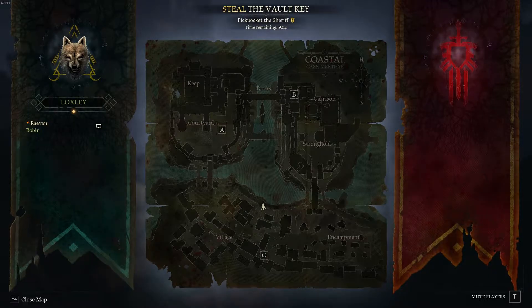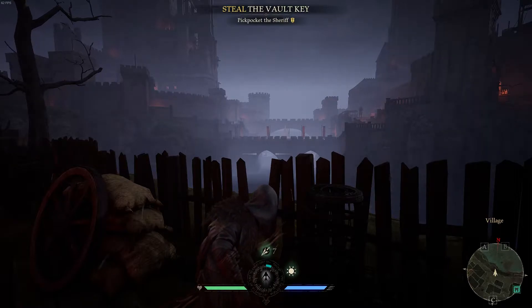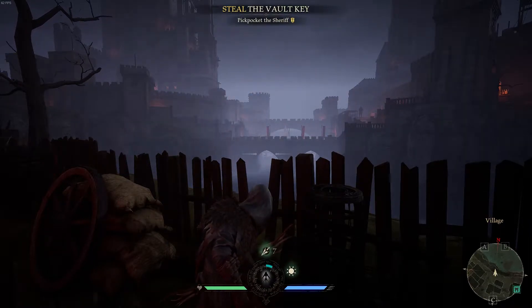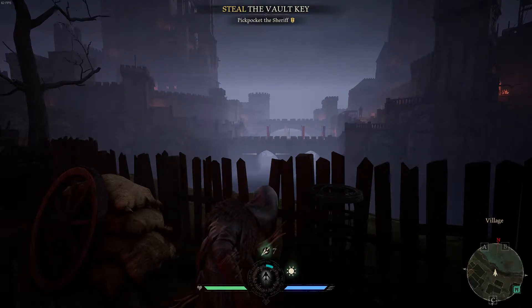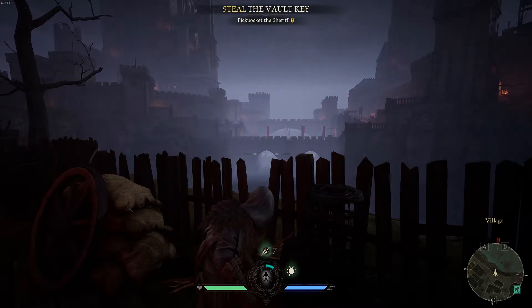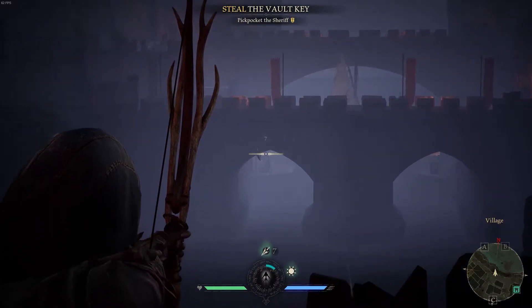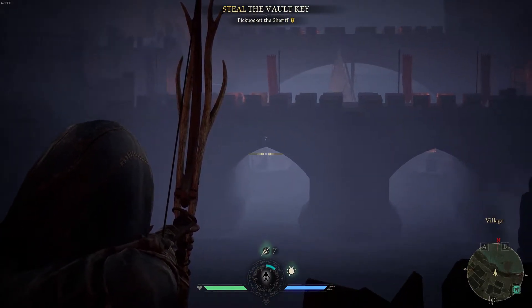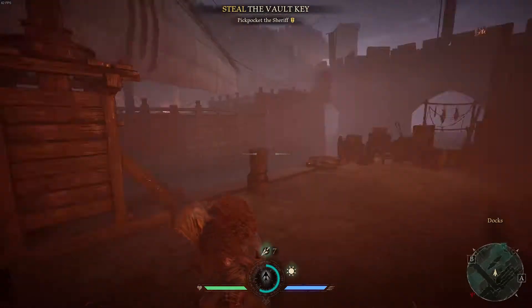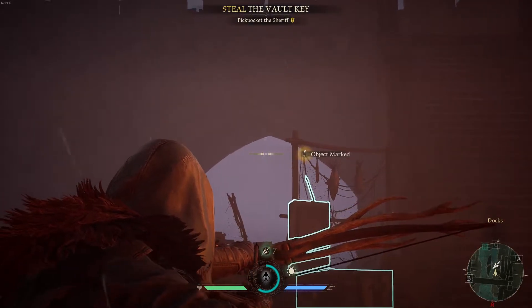The last spot for shooting someone at Docks is actually here on the edge of the Village extraction. As a Robin myself, I don't tell anyone to bring the chest to Docks for this reason - if you go Harbor you can shield yourself from the side, or if you go Village it's open range. But if you go Docks and they have a Robin on their team, you can actually hit them from here. You can finagle some shots through by the fish rack and arrow box, and with your ultimate you'll probably get both of them on the winch.